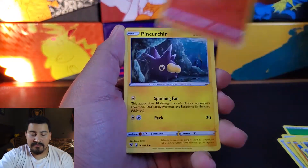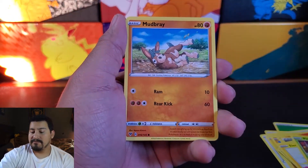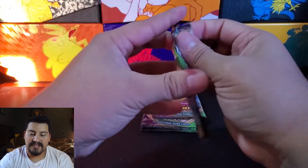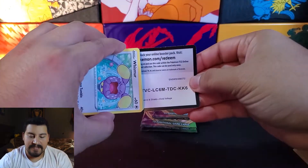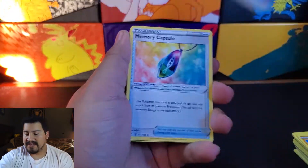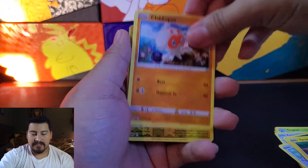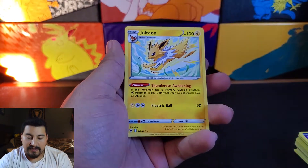We have Wash Energy, Charmeleon, Pangoro, Phantump, Duskull, Electrike, Pincurchin, Mudbray — and our Amazing Rare is... no, it's a Reverse Beautifly and a Forretress. Next pack, come on, something good. We have Psychic Energy, Memory Capsule, Gogoat, Ferrothorn, Whismur, Trubbish, Tynamo, Clobbopus — whoa, we got this Electric holo and a Jolteon!